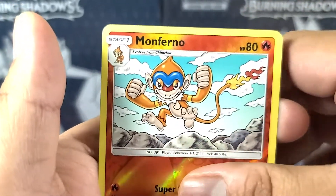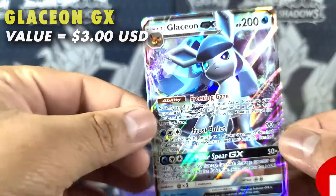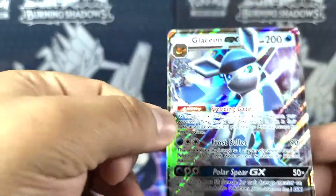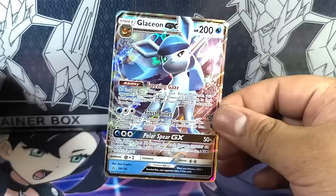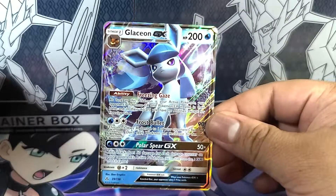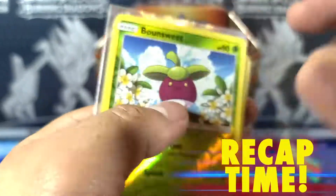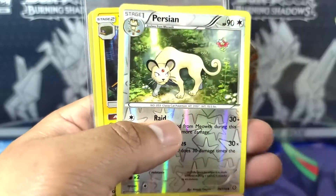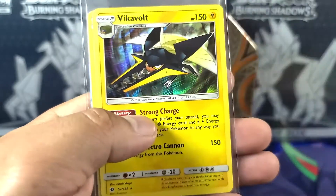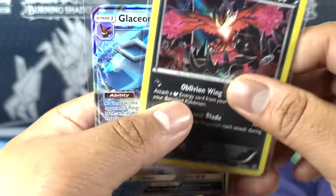Riolu, Riolu, Morpheon, and Glaceon GX guys! Oh my god, just check that beauty out, look at that! Alright guys, on the recap for today's video: sweet reverse, Sableye, Monferno, Persian, Wakeable from the hollow, Eevee, Beldum, and Glaceon GX!